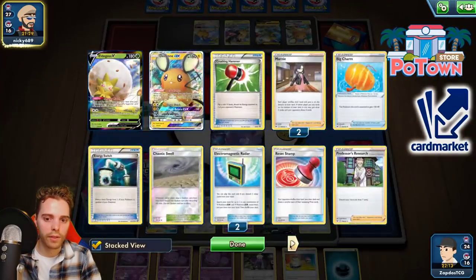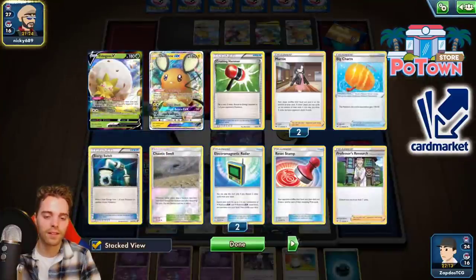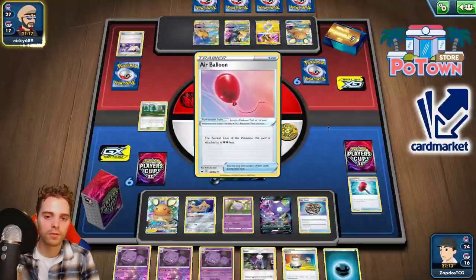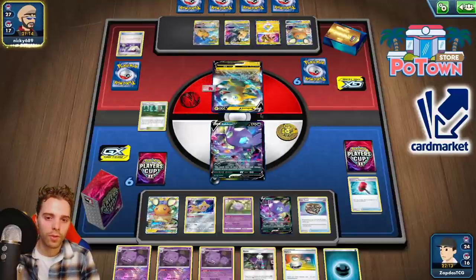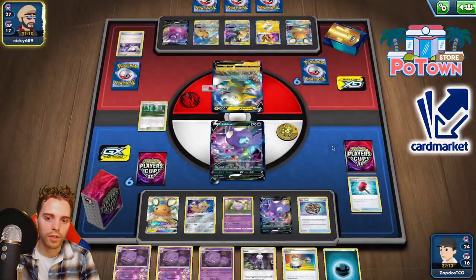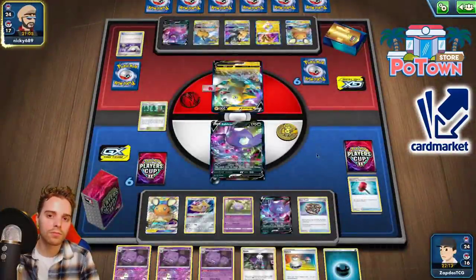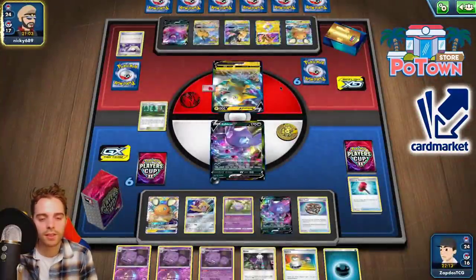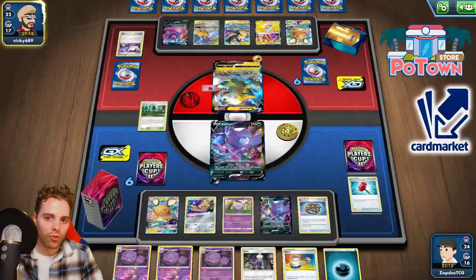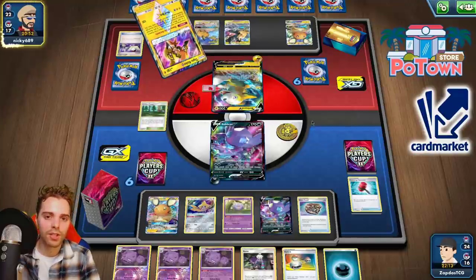What is this guy doing? Two energies here — is he stuck? He cannot be stuck, right? PikaRom runs a lot of energies. Eldegoss's GX is pretty nice. Electrify? Air Balloon. We need to put three damage counters on here to knock him out. If we top deck Zigzagoon the Raichu-GX will be knocked out. But then PikaRom can go on the offensive with Tag Bolt GX. He has a huge hand right now. With all of these Pokémon in play, putting two damage counters on everything seems way stronger.